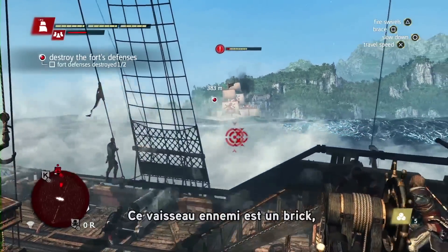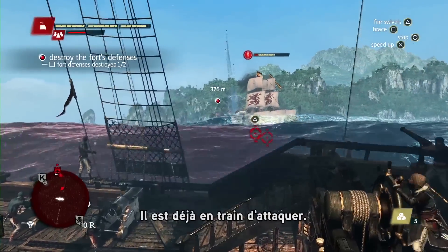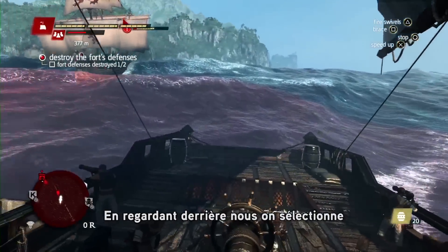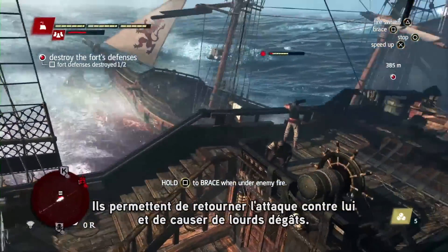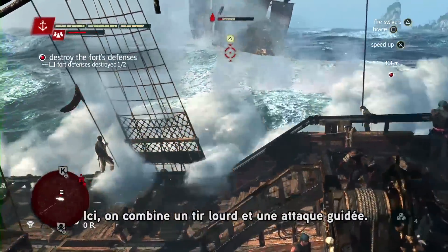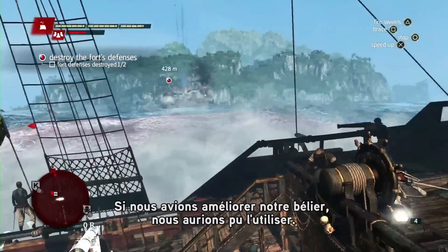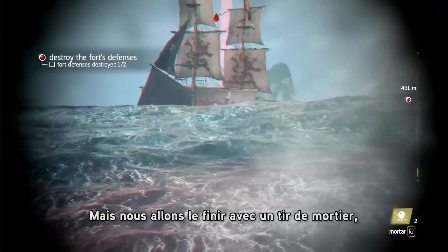This enemy ship is a brig, which is a charger-type enemy. He has begun his attack and is charging in to ram. Looking behind us automatically selects the new fire barrel weapon. Using fire barrels, we can use his attack against him and do some big damage. You have a lot of new weapons on the Jackdaw. Here we combine the heavy shot with a swivel attack. If we had upgraded our ram, we could have used it to effectively do damage against him. But we'll finish him off with a mortar shot.